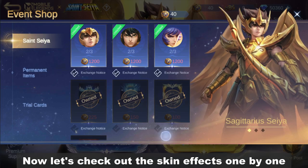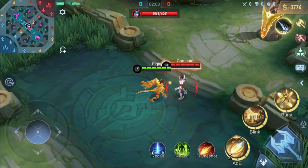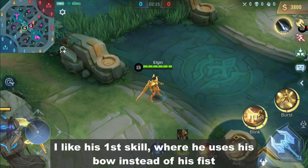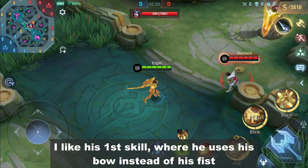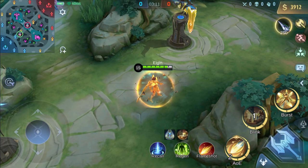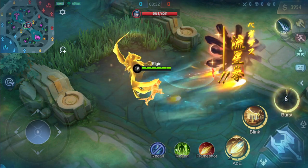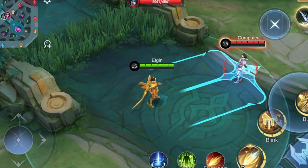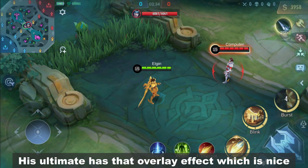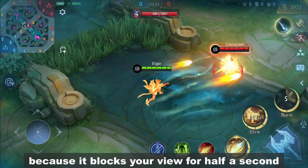Now let's check out the skin effects one by one. First is Badang's Sagittarius Seiya skin. I like his first skill where he uses his bow instead of his fist. The shield also looks fine. His ultimate has that overlay effect, which is nice. But I think the stats display here is a bit intrusive because it blocks your view for half a second.